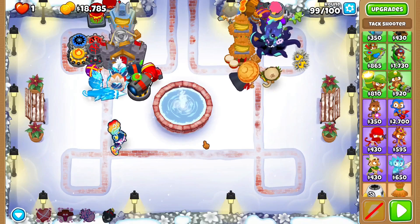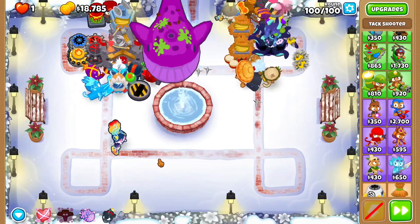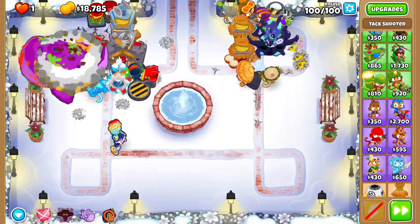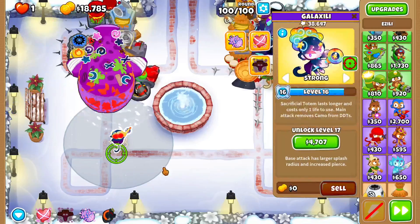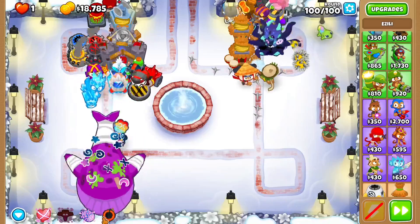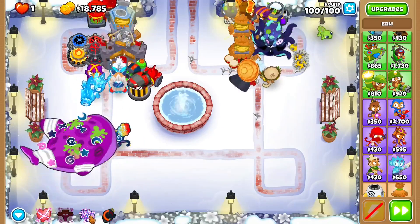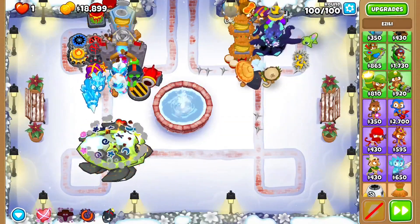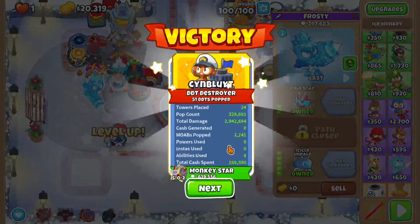Welcome back Pancakers, we're on round 100. Let's see how well we do. It's just BADs — well actually it's one BAD. I think we should do relatively fine here. Let's use our ability. I just need this to be level 20 before round 119, I think — that's the next BAD. Let's spam this ability to take care of the DDTs. Yeah that's getting Icicle Impaled — that actually hits down there, that's really good.